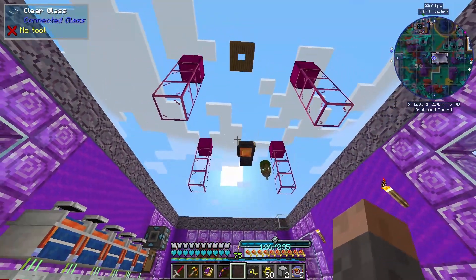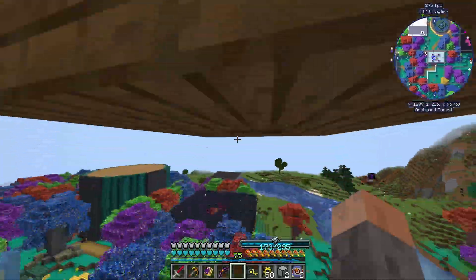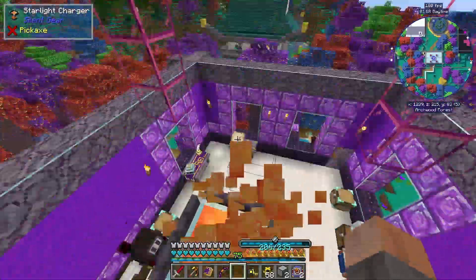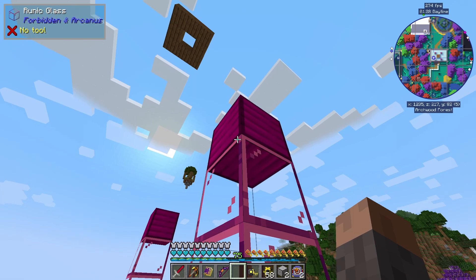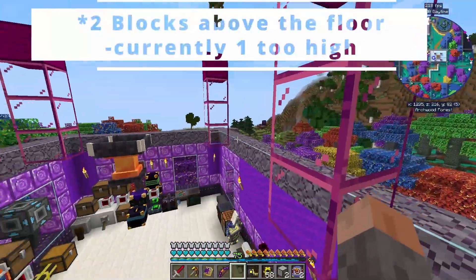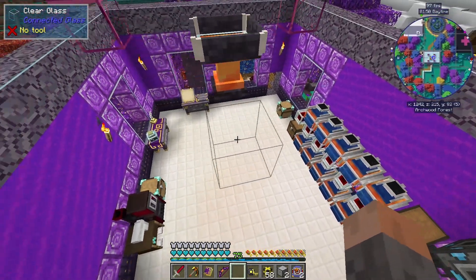I have the Star Charger up here on top of the building. Importantly, this has to be open to the sky - but only the single block directly above the Star Charger needs to be open, so you can build another floor in here as long as that one block is open. It is a 7x7 multiblock, and these blocks of Tyrian steel - that's for tier three, which makes the Star Charger a bit faster - have to be three blocks above the base level where it's sitting. We can see it does have some charge, about one million charge, so I built this correctly.